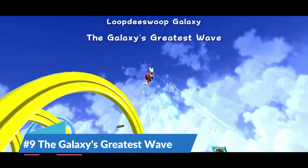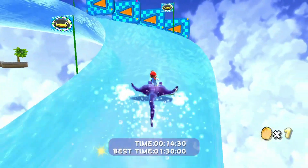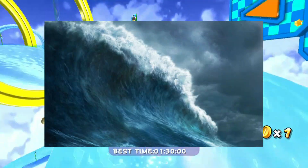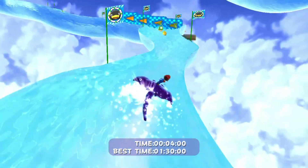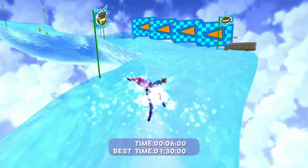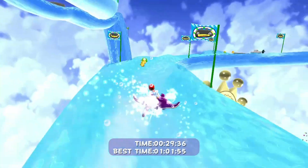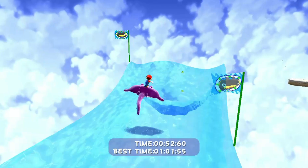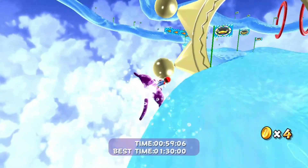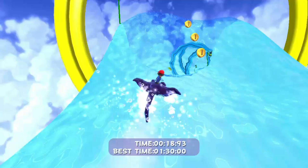Number 9: The Galaxy's Greatest Wave. I'm not so sure about that — I mean, have you seen the Atlantic Ocean? This is nothing compared to that! Anyways, this star features Mario riding on top of a large manta ray, and the goal is to race to the finish as fast as possible. The course itself is a lot of fun to navigate, and contains a lot of really fun elements, like sharp turns, loops, and a huge jump at the end. It's not the easiest thing to get through, but once you learn the layout, it really isn't too hard.